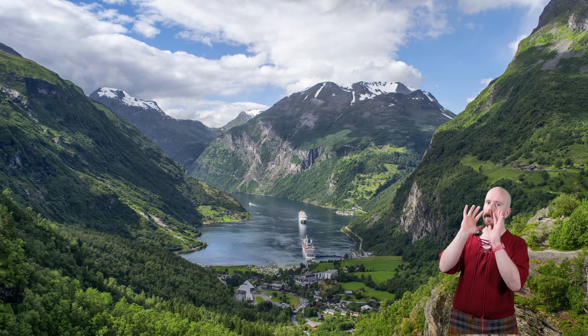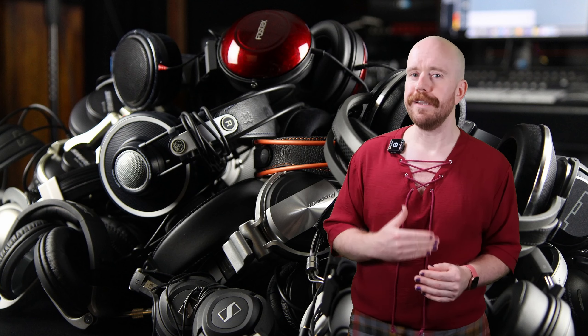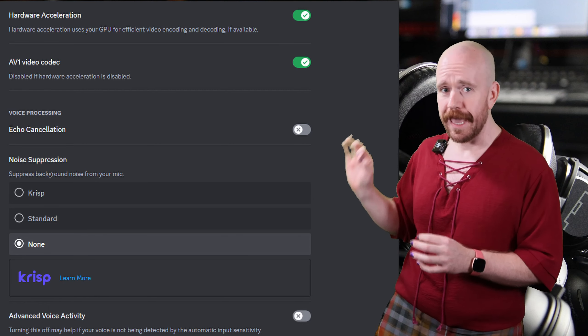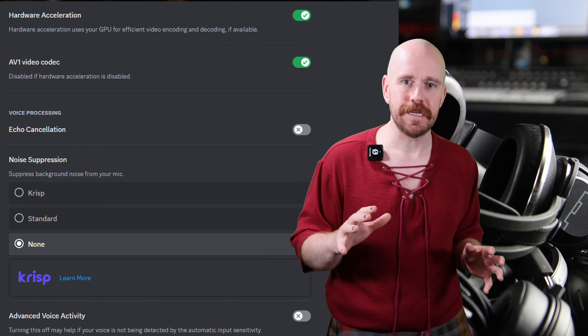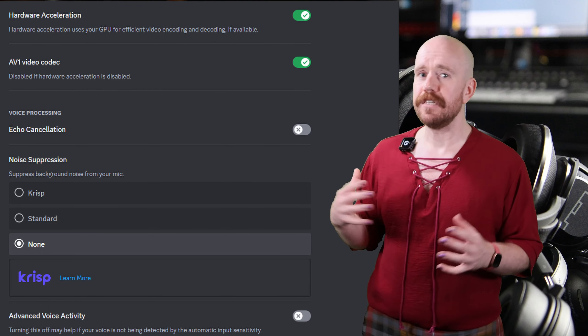If you're using your speakers for sound, you might struggle with a little something called echo. When your friends talk, the sound from your speakers will bleed into your mic and they will hear themselves. Talking through your own delayed feedback is agony. Some of the programs we're going to talk about have stuff to help mitigate this with software that tries to echo cancel. I found mixed success with this as it can affect sound quality or just not work that well, but if needed it is better than nothing.